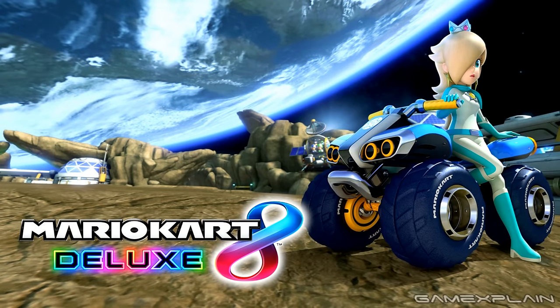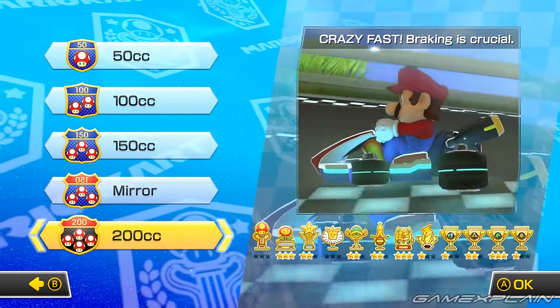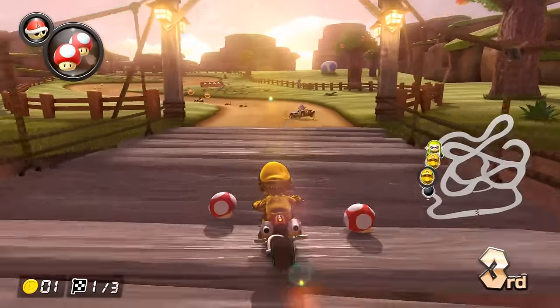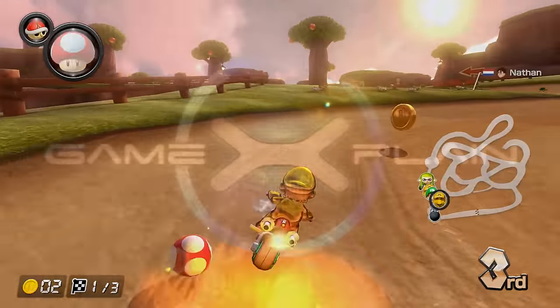And finally, if you want to unlock the alternate title screens as well as the final credits sequence, get 1st place overall at every Grand Prix, including 200cc and Mirror. And there you have it — that's how to unlock everything in Mario Kart 8 Deluxe. Thanks for watching, and make sure to hit that subscribe button for more on Mario Kart 8 Deluxe and everything else Nintendo Switch.